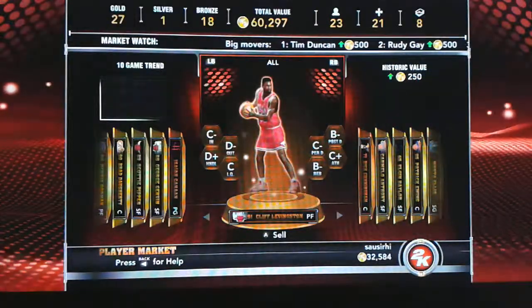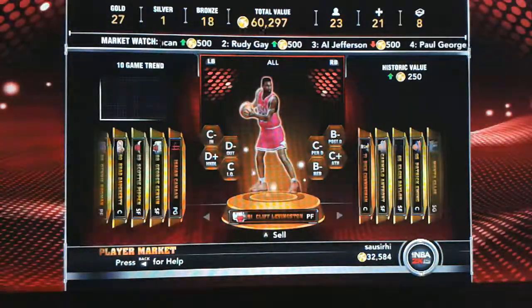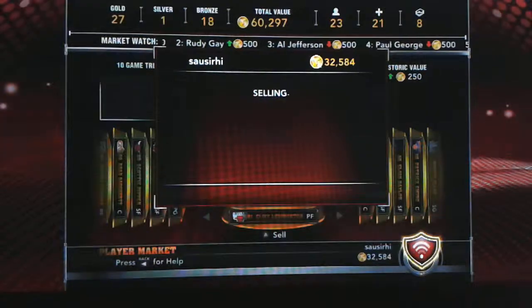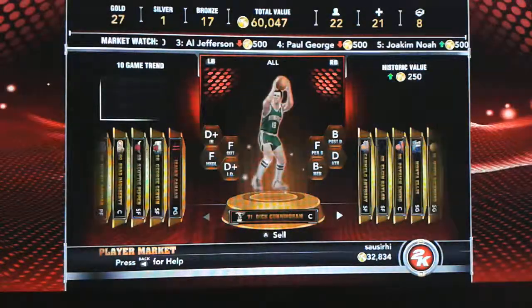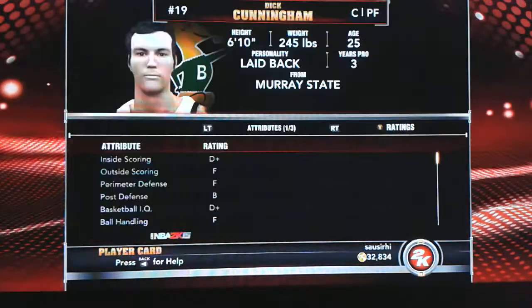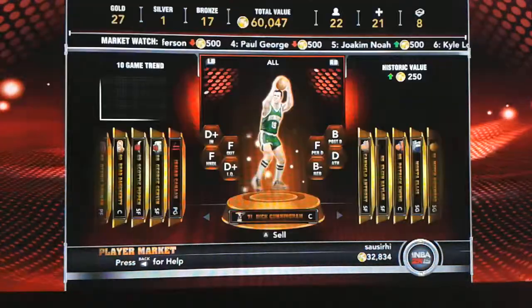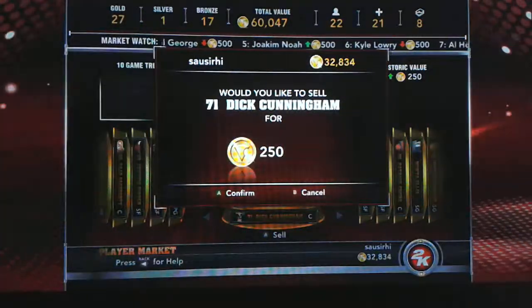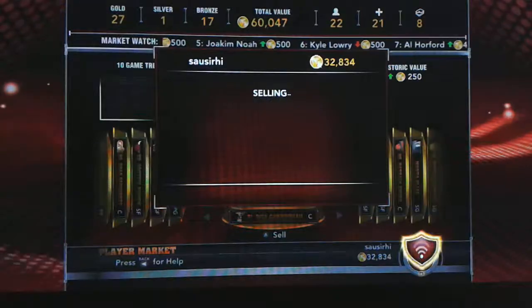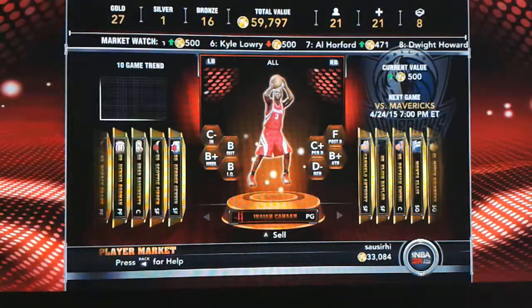Cliff Livingston — I would really like to keep him because he's from the '91 Bulls, but sentiment aside, he's not really that good. I thought he was gonna be more of a hustle player. And Dick Cunningham — if you guys ever get this guy, sell him right away. Alright, so I sold those guys and now I have enough for some boosters.